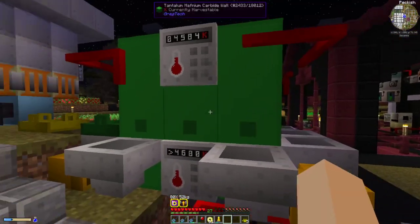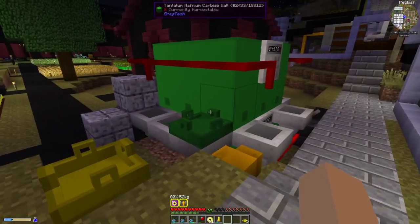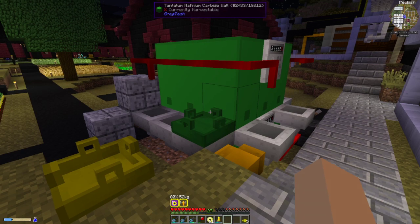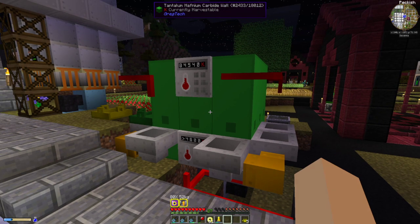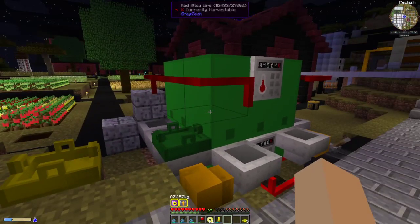That glow feature is also on the single block crucibles, so if you don't have a thermometer you don't have to worry as much about getting too close to the critical point, because it will start glowing within 1000 Kelvin of the melting temperature of the crucible. That has nothing to do with the boiling point of the material inside — only the crucible itself. Hope that helps everybody with the large crucible.